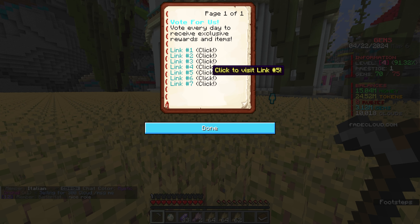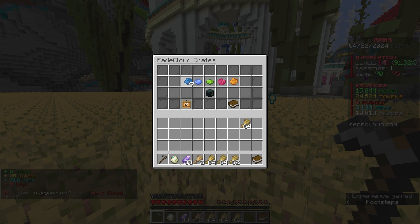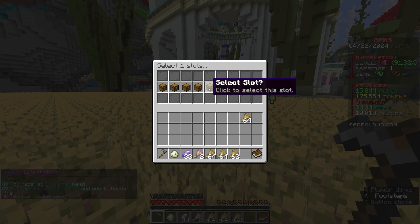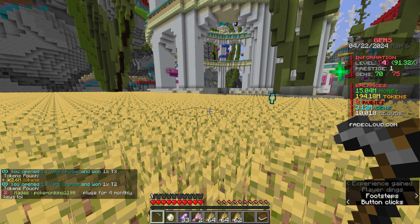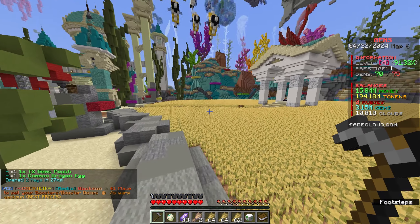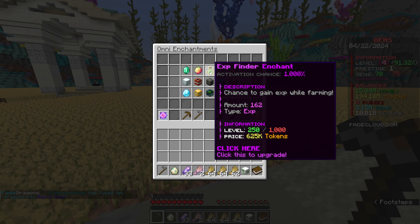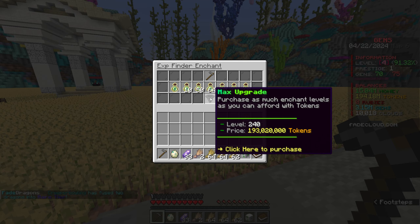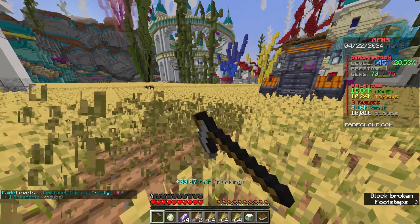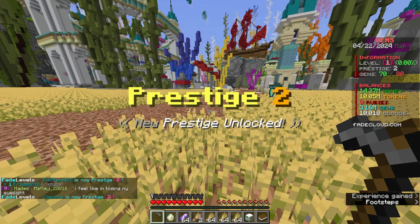Let me quickly do the voting on the server so I can get some vote keys. Vote crates are actually pretty good and we got seven of them. After opening all those, we got two elite keys. We got a lot of tokens - 194 million. I'm going to put all of those tokens into EXP finder for plus 240 levels. Back to farming - level 45, which means I can literally prestige again, and that's another plus five gen slots.